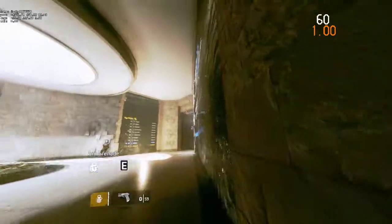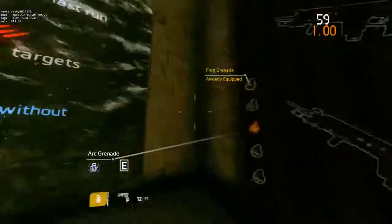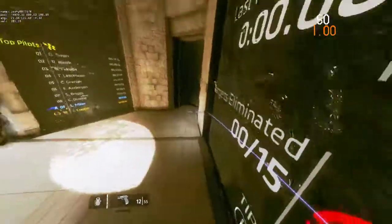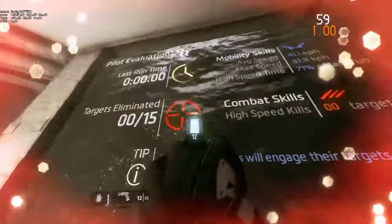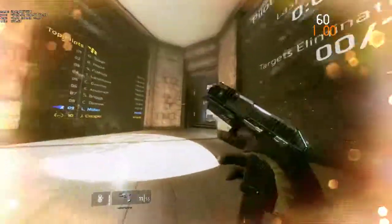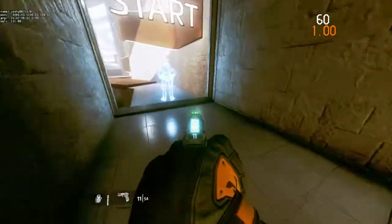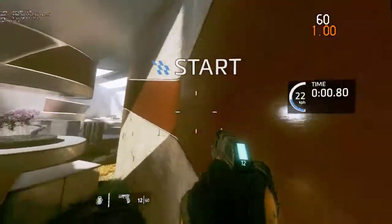You're gonna throw your nade, and then once you go onto the wall while throwing it, you're gonna instantly pull another nade, run there, and then just jump here like normal. Then you're gonna want to wall kick off there and you'll get a nade boost and be in really quick.